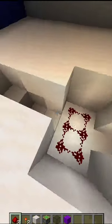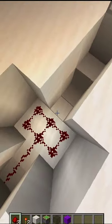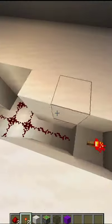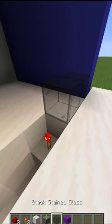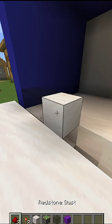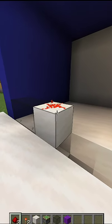Make redstone circuit as shown. Place redstone torch on 3rd sideway block. Place a block over the torch. Put some redstone dust on both of them to activate the circuit.